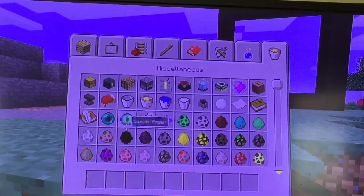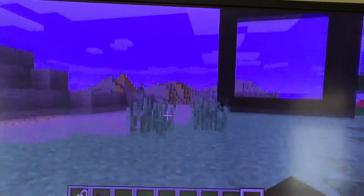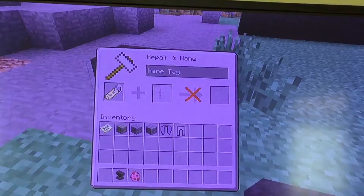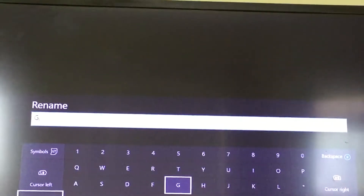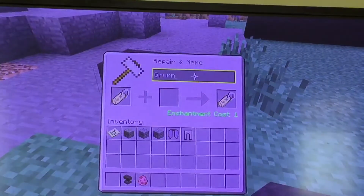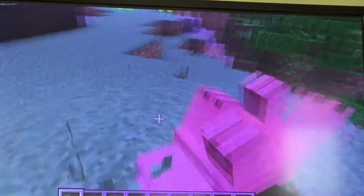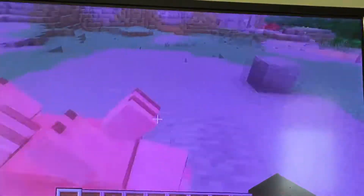Alright, so the first trick — you need a name tag, an anvil, and an animal. I made a video on this but you can see it again right here. Name it 'Grumm', spelled just like that with an uppercase G. And it turns them upside down. It's pretty funny — works on any kind of mob.